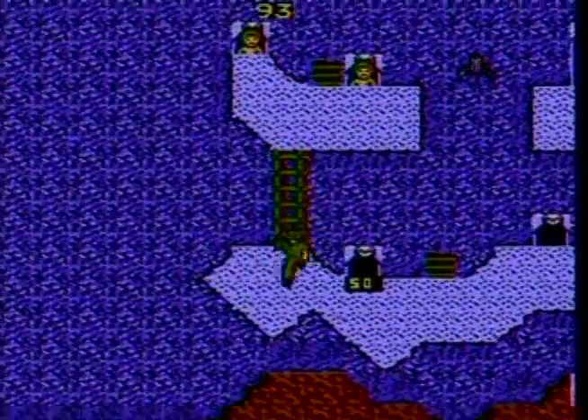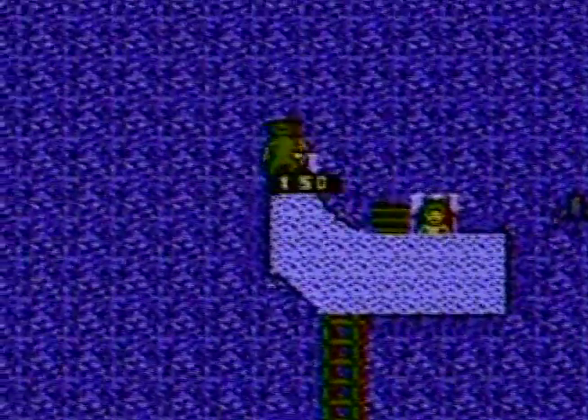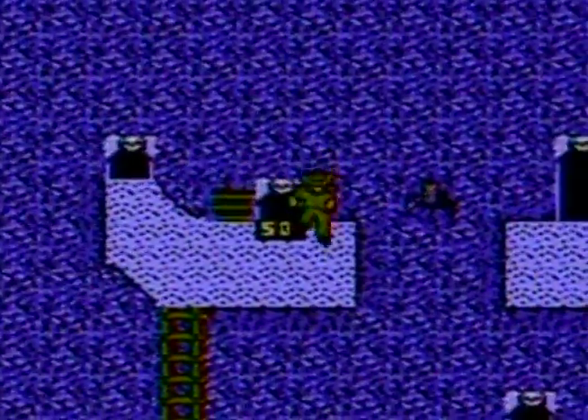Basically you're just going around rescuing little kids. There's a little kid, you get the little kid, and then you get a sword. And another sword, and another sword. This little cave here is awfully generous.